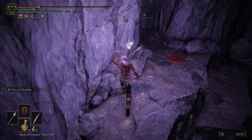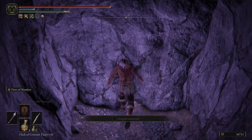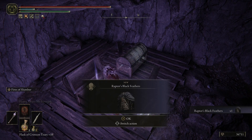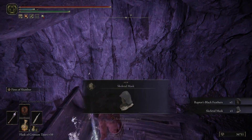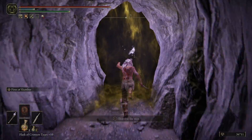In those two chests you get Dragon Wound Grease and Raptor Talons. You're going to jump across right here — preferably not while getting smacked. You'll also find Raptor's Black Feathers, a Skeletal Mask, and another invisible wall. Right here is the boss fog wall.